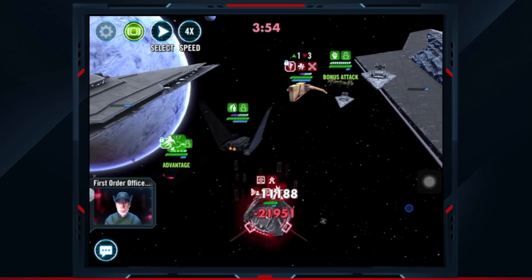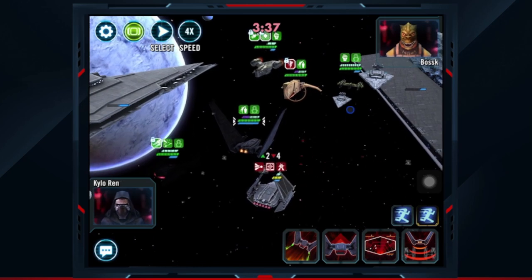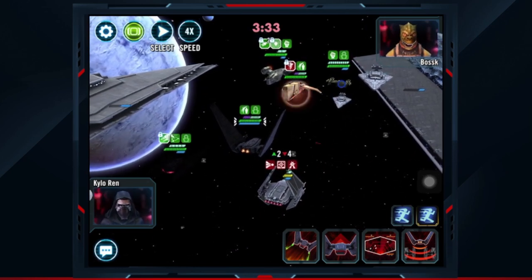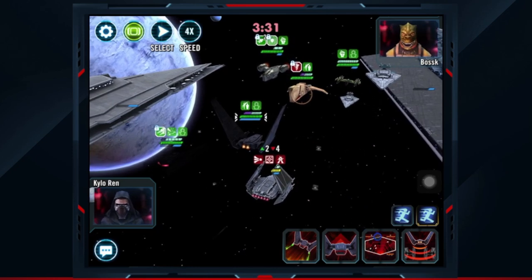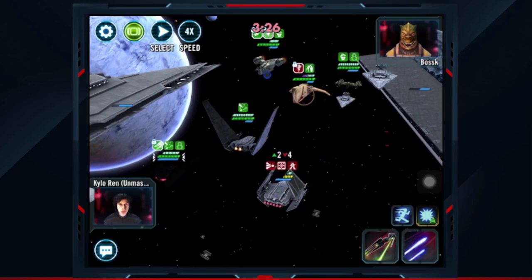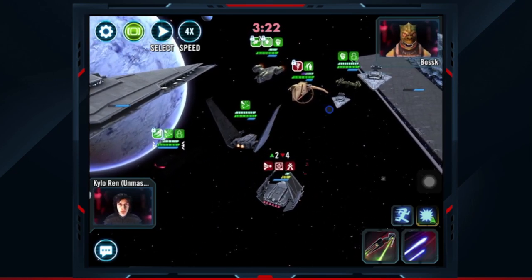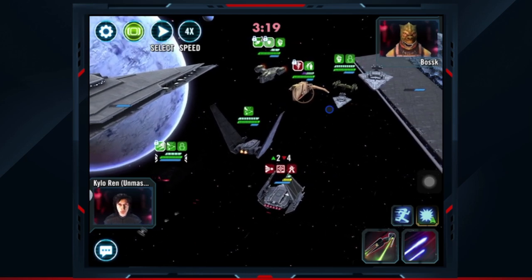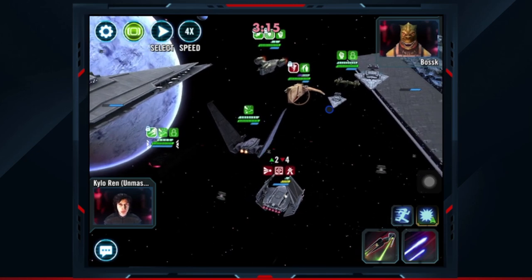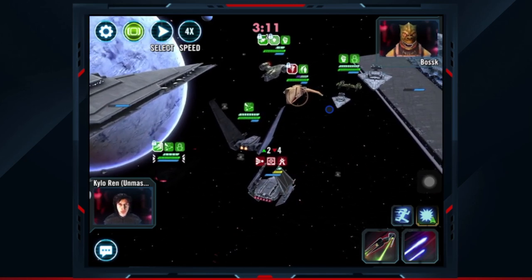We did not get it, but we got lucky — Bossk was not called to assist, because had they called him to assist there he would now be taunting. But that's a danger, and that has been extremely annoying recently during my fleet climb where I'm facing a lot of Executors with really weak supporting casts.